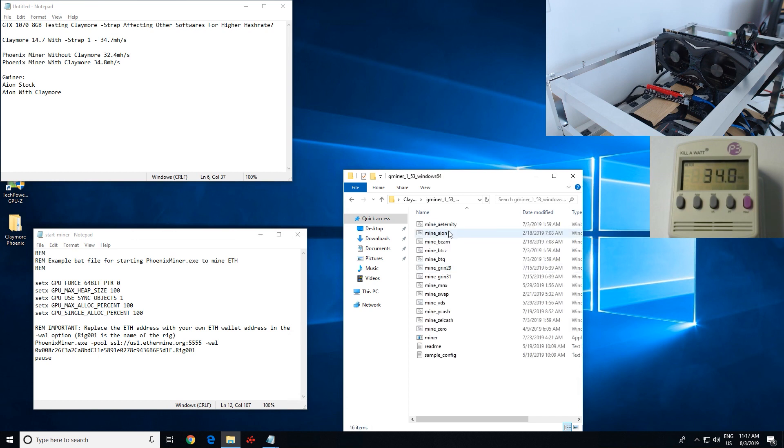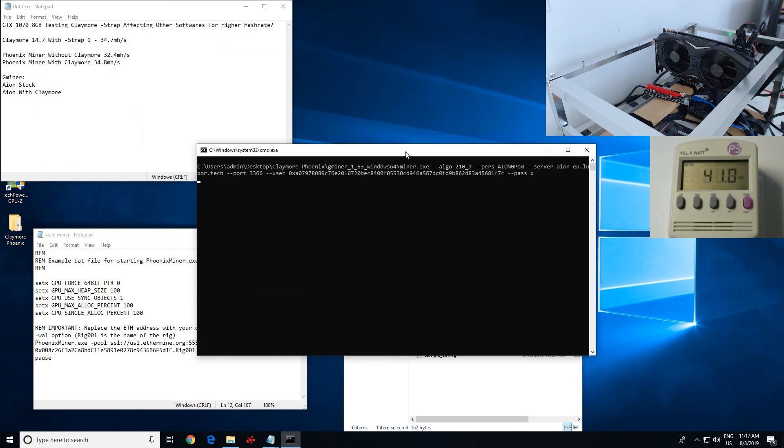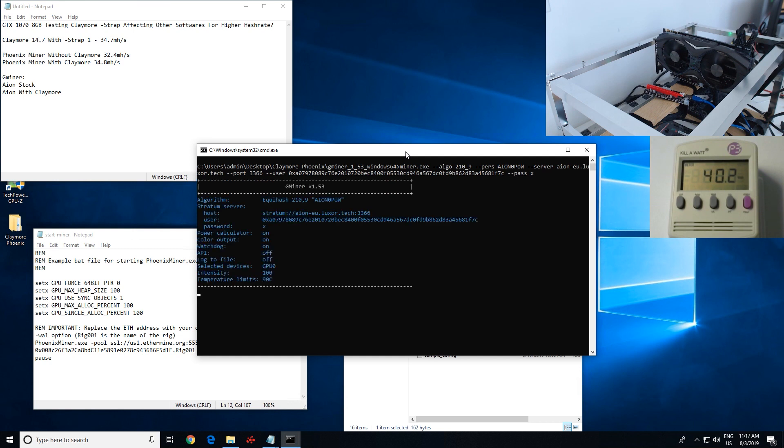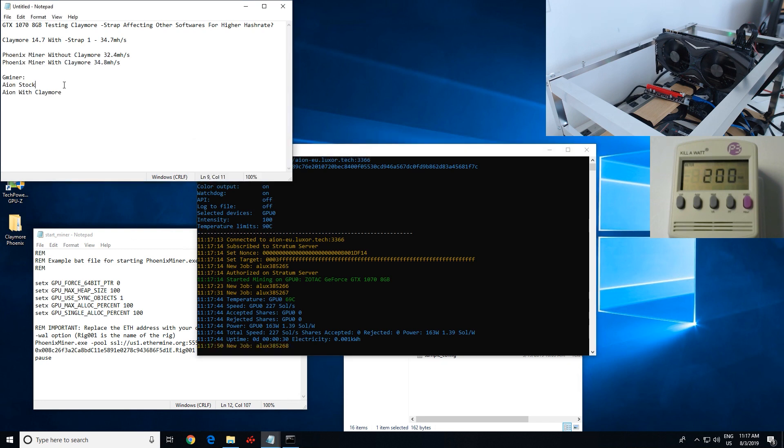I'm going to close Phoenix Miner and Claymore. Let's try GMiner. I want to see if we can do other algorithms here — just as a quick test, we're going to see what we get on this GTX 1070 mining Aeon. We're just going to figure out the stock hash rate and see if the Claymore straps will do anything on other algorithms like Aeon. So we're getting 227 sols per second — that's without Claymore, meaning without the strap injected, though my card is already undervolted and overclocked.